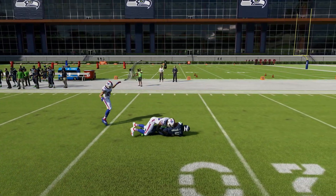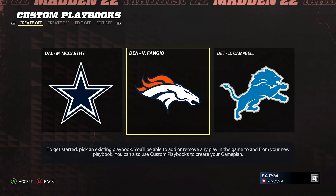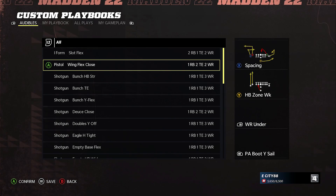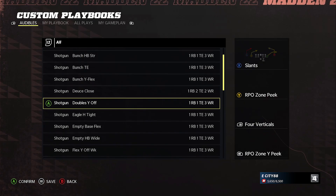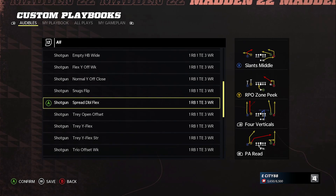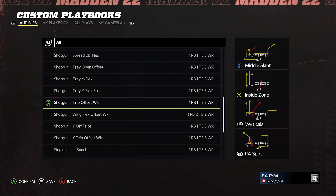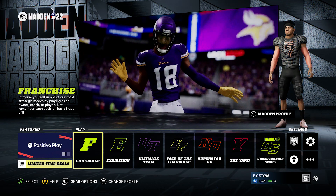Number four on the list are the playbook and play additions to Madden 22. Last year they really lacked in this area, but out of the gate this year there are over 300 new plays, multiple new formations, and a lot of playbooks got switched around — some got way better, with good formations added, and they even brought back formations they previously removed. Anytime you're adding more plays and formations that's a great thing, because you get bored running the same stuff — you want new things to try, more creativity — and I hope they continue to build on that throughout the year.